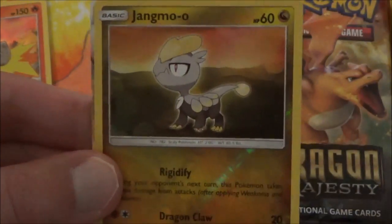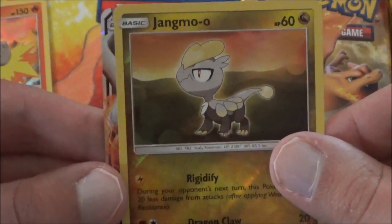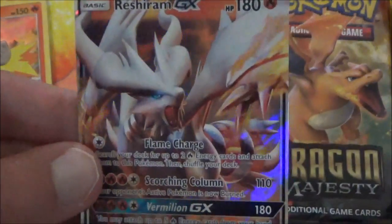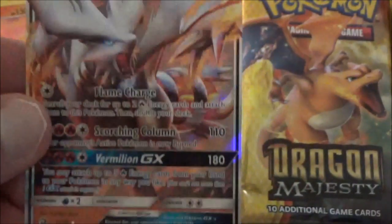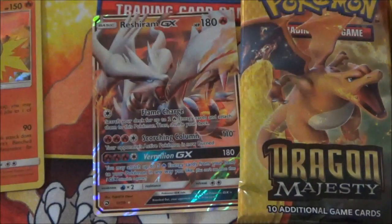A Reverse Holo Jangmo-o. What do we pull? Well, it's a GX! Hey — Reshiram GX in the Reshiram GX Pack! Very cool, cool indeed.